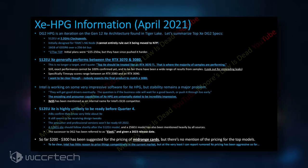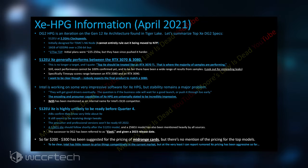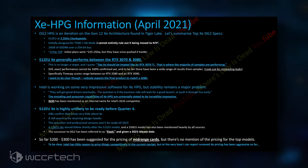The DG2 512EU chip is suggested to feature clocks upwards of 2.2GHz, though it's unclear if these are average clocks or maximum boost — or Turbo, as Intel may use that moniker. Intel's initial TDP target was around 225 to 250W, but that has been upped to around 275W, and a 300W variant with dual 8-pin connectors is also possible if Intel wants to push the clocks even further. These are just a few of the several variants that will utilize the Xe HPG architecture.